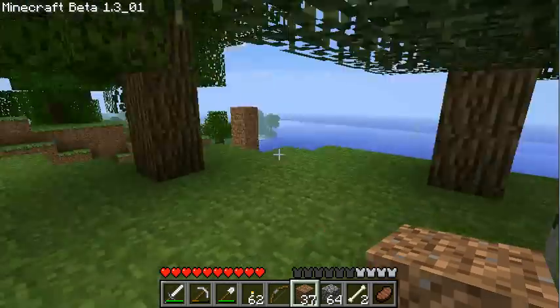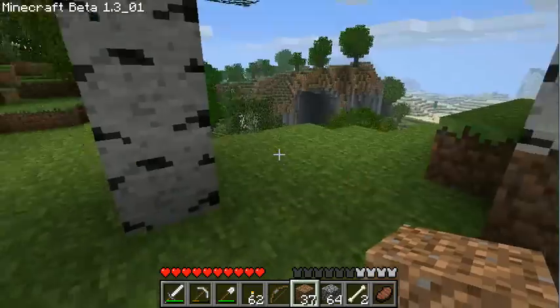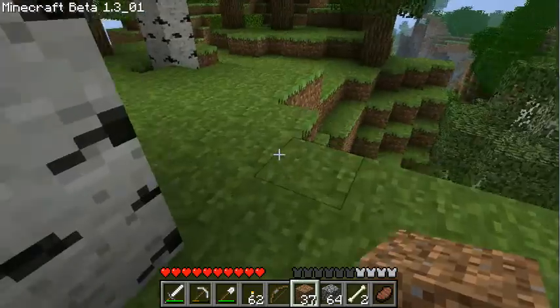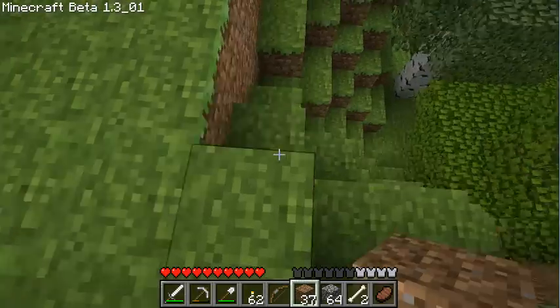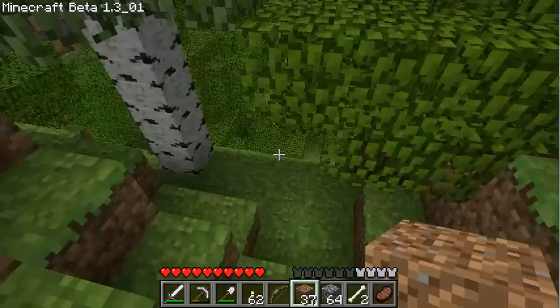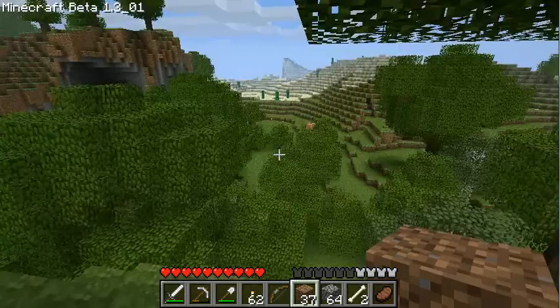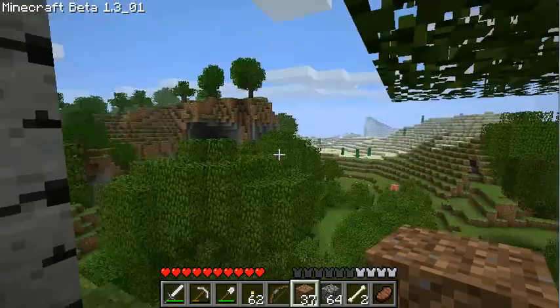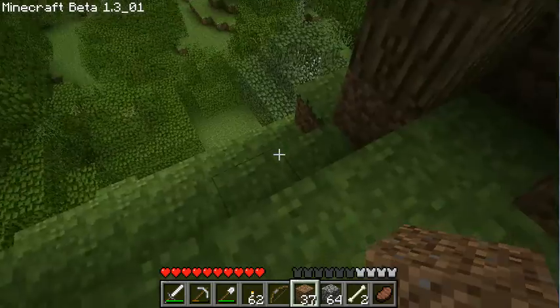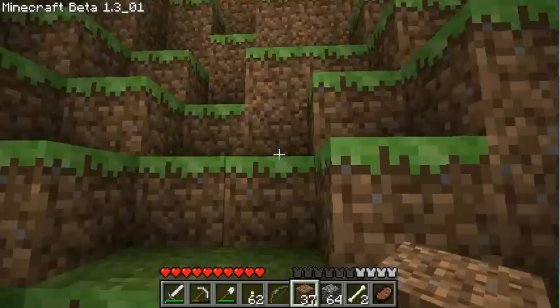And so we're on a little slice of the top of the world. Got some trees. I don't know what it looks like down this side — might be a little less steep. Interesting. There's another interesting bit of landscape right there, too. Let's see if I can get a better view anywhere else.